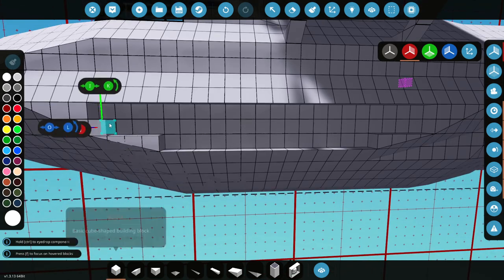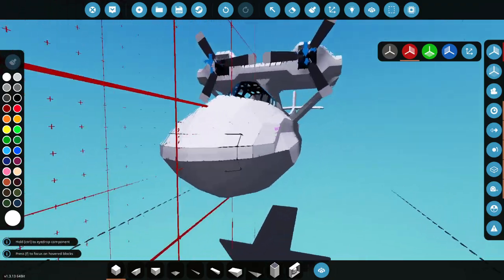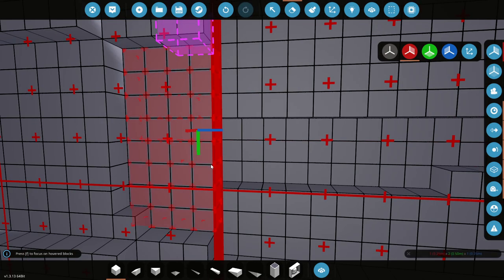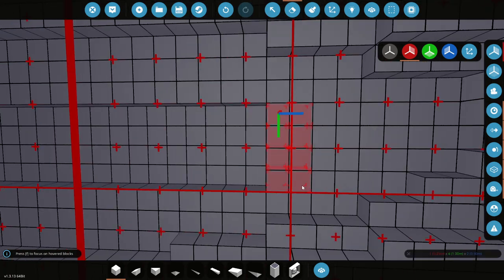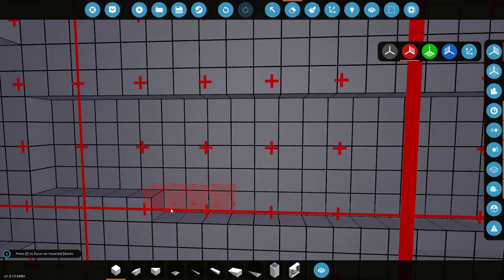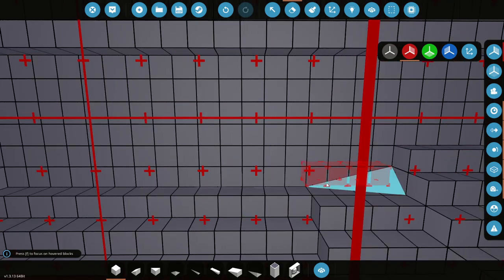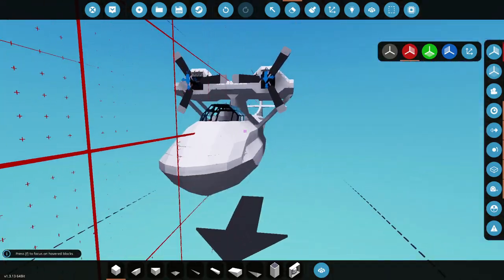Go ahead and whack that on there, fill this entire piece in, and all of this as well — that is awesome. It actually looks way better like that too. So now we can actually delete most of this on the inside, as long as I get it to the right areas. Delete all of that, all the way down to there, all the way forwards. That is a hell of a lot more room, and I think it looks a little bit more like the plane that it should be.